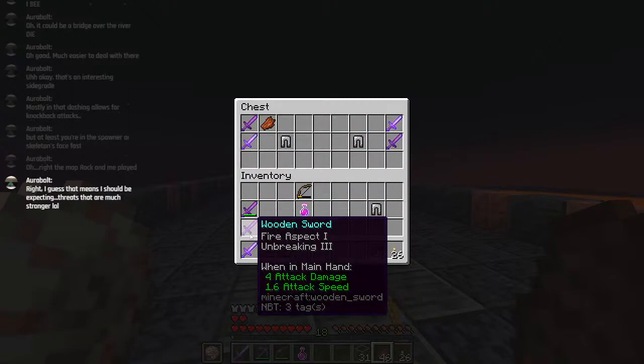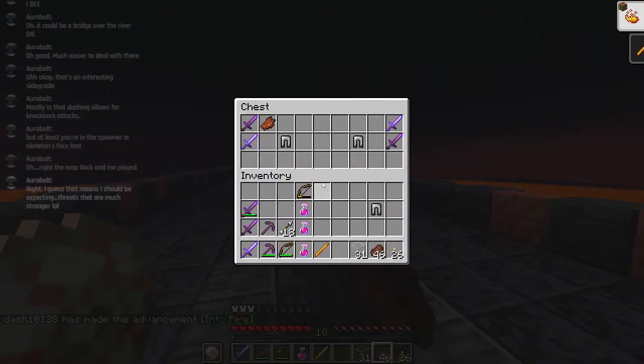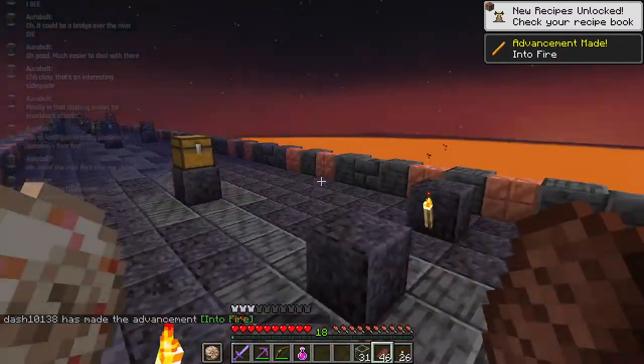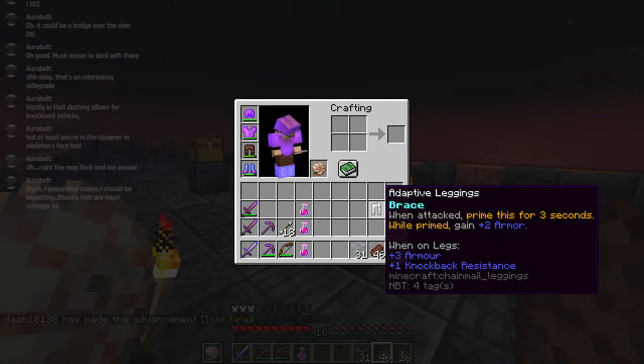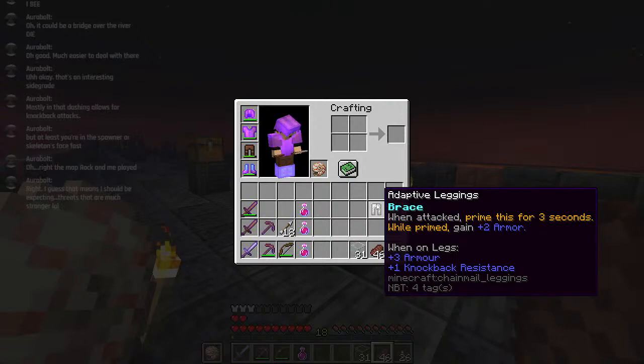Adaptive leggings: plus 3 armour, plus 1 knockback resistance. Brace - I've kind of written this like a custom modded Slaver Spire card, which is not good. When attacked, prime this for 3 seconds. While primed, gain plus 2 armour. Basically, when you're attacked, for the next 3 seconds you get plus 5 armour instead of plus 3.